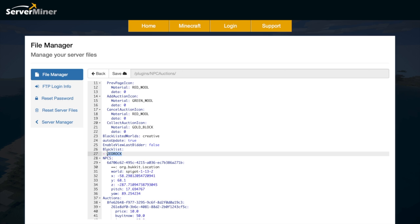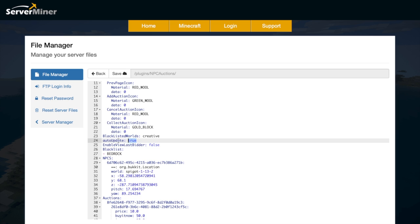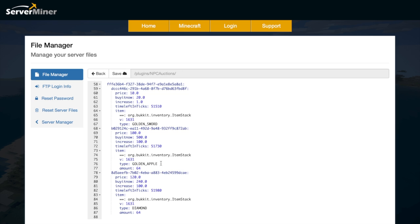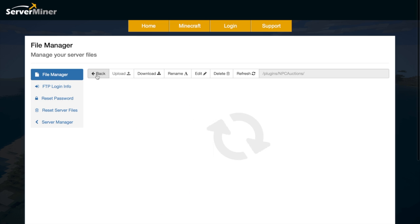There's also a blacklist for items — for example, bedrock is blacklisted because if someone places it they won't be able to destroy it. There's an auto-update option and an 'enable view last bidder' option set to false. Down here it stores all of the current auction data including the item type, the buy-now price, the current price, and the time left in ticks. That's pretty much everything in the config files.